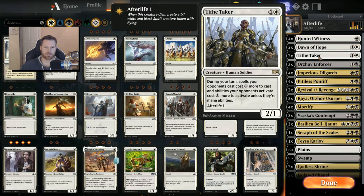Two Tithe Takers — I only have two. It's a two-cost 2/1 with Afterlife 1. This is a super great card. During your turn, spells your opponents cast cost one more, so they can't get cheaper counterspells. If they have four mana, they can't Settle the Wreckage — it takes five mana with your Tithe Taker out. And abilities cost one more to activate unless they're mana abilities, so Llanowar Elves don't count, but Siren Stormtamers and Pteromanders do count. Pretty cool.